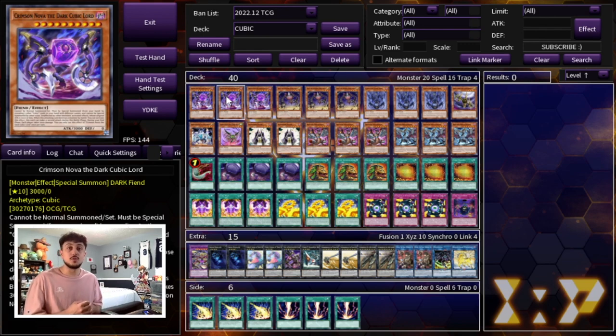This card is essentially your OTK card and then you're going to try to burn your opponent if you don't go in for the OTK that turn, so that's why this card is definitely a three-of. The really cool thing is it's not a once-per-turn summon, so if you open two Crimson Nova and three other Cubic names you can summon multiple Crimson Novas to push for game. Keep in mind the burn effect is a hard once per turn, so you're only burning for 3,000 — but having two Crimson Novas on the board attacking multiple times is still really powerful.